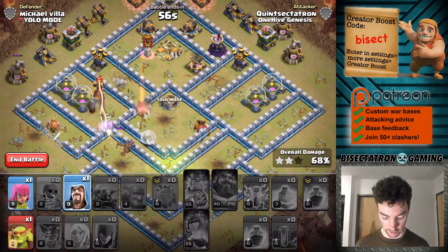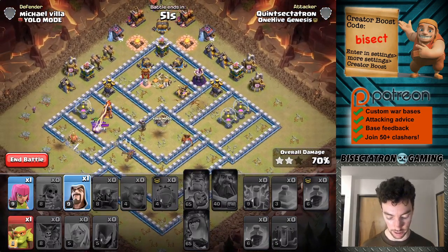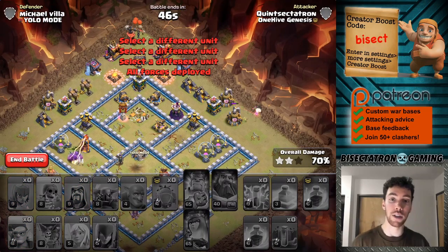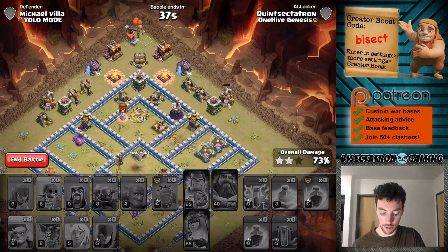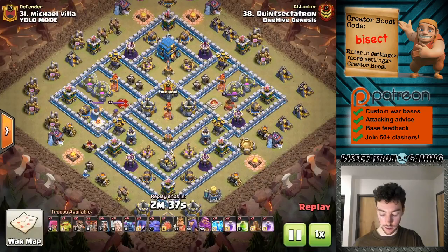Queen should go down in just a second here, and then we're just going to be kind of scrapping for percentage points. Go ahead and drop the rest of this stuff — doesn't really matter. I think the plan is hard to say. Like I said, I'm a little bit out of step, maybe. But I thought it was solid — I think the execution just wasn't fantastic. We'll take a look at the replay. We can go ahead and end this — no point if it's not going to be any better than the first attack. So let's take a look at it and see what happened.